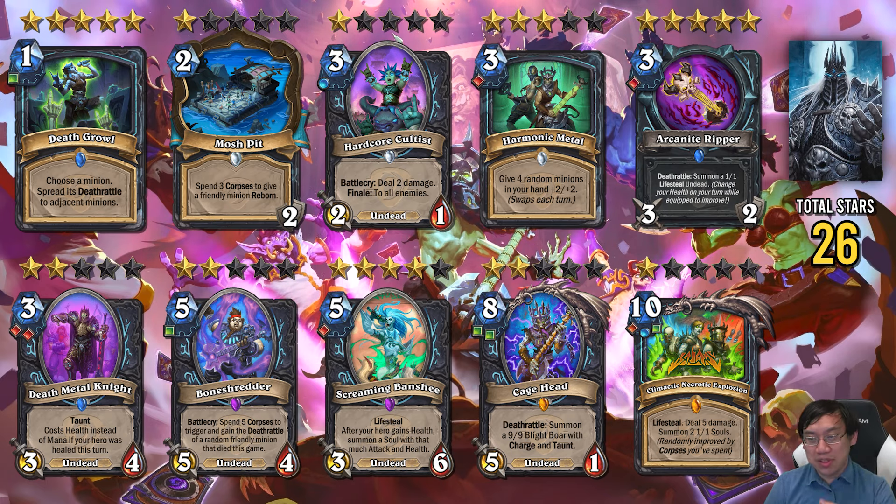In short, expect the Unholy Death Knights to have sticky boards with Foul Egg, Ruby Egg, and other small Death Rattles, which they'll copy onto their Swarms with Death Growl. Death Knight is a very strong contender for the best control deck. It's not a surprise that Death Knight will probably have strong decks across all three — Unholy, Frost, and Blood — because none of its cards rotate out.